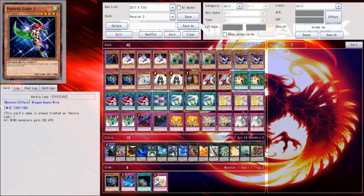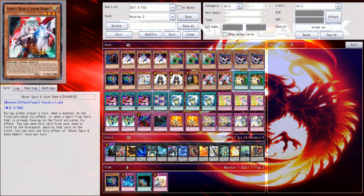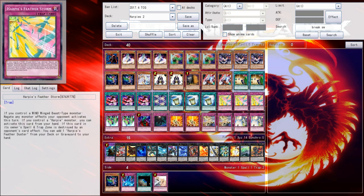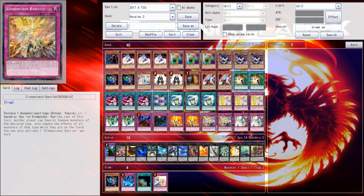We were never giving up without a fight. We were never giving up on this without at least a little bit of changing. So basically what you see is I've taken out the barrier statue that was in from the previous build. I took out the Ties of the Brethren, just went a little bit more streamlined with it, not playing gimmicky cards like the barrier statue and Ties of the Brethren, and instead just playing more advancing cards as well as more defensive options.